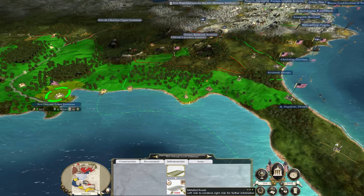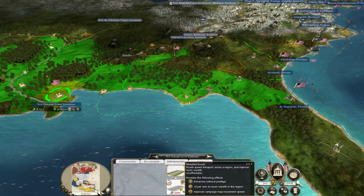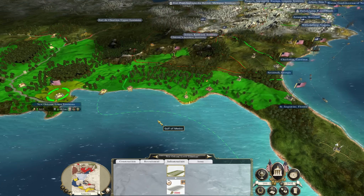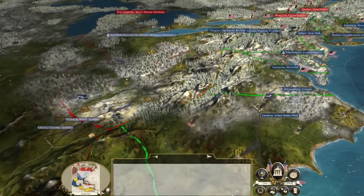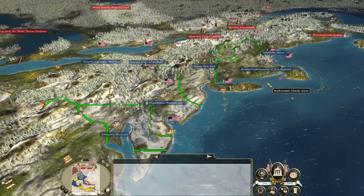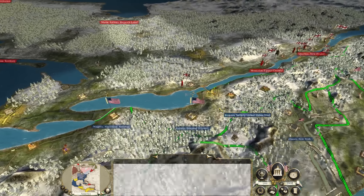New Orleans needs metal roads — we need it for that wealth. Every single drop of gold we can squeeze out of our economy is going to be needed. Because when war comes, and it will come to us again, possibly with the British, we need to be absolutely at the top of our game here.